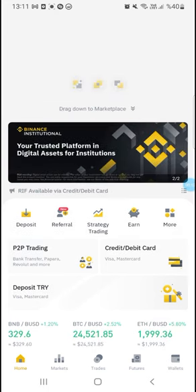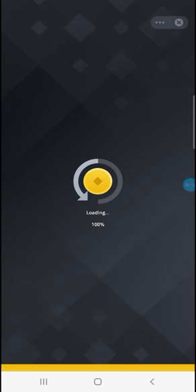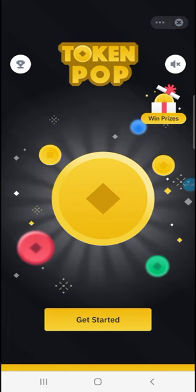After that, just scroll up on the main screen and you will see the Token Pop game — just click on it. The game is loading right now. Once it's opened, you can see there's a Get Started button to start playing, and there's also a Win Prizes section.